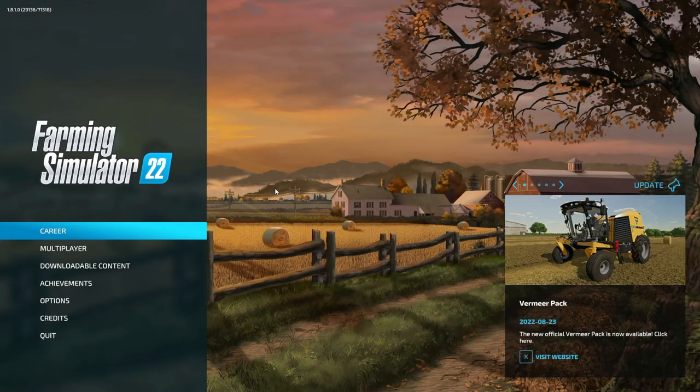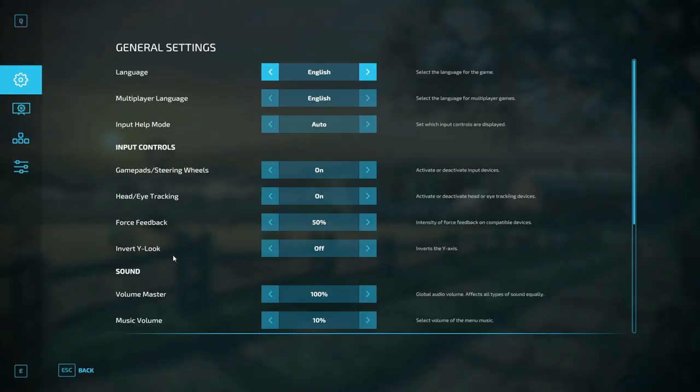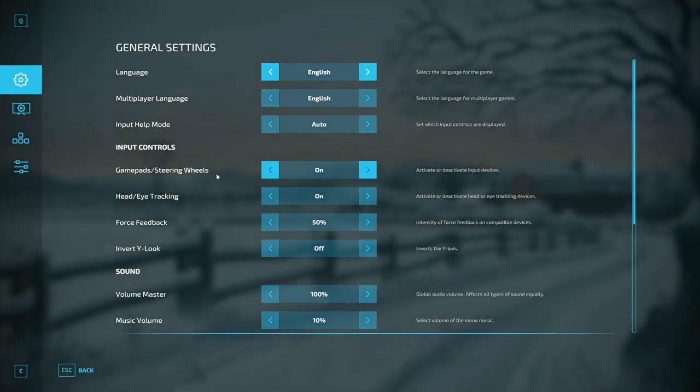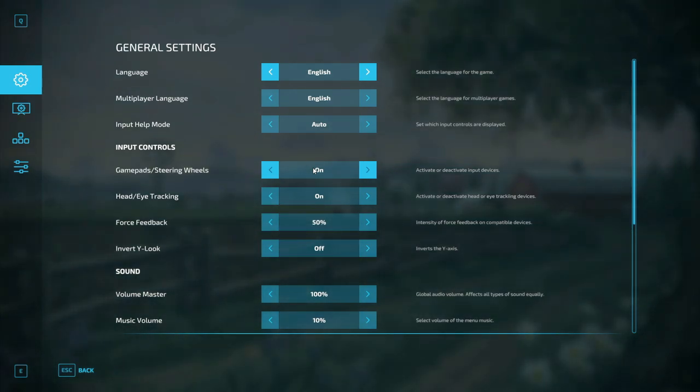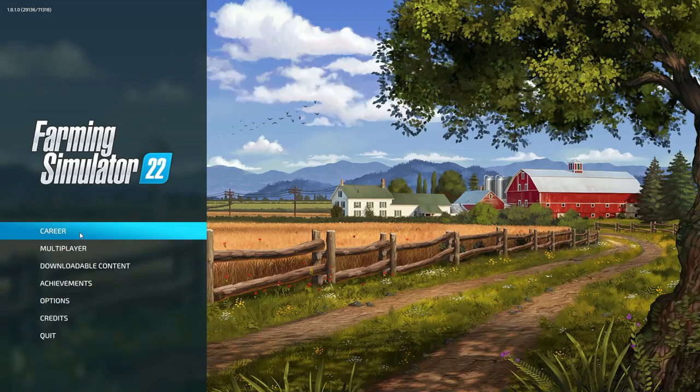The first thing you want to do is go to the main menu of Farming Simulator, go to Options, and under Input Controls make sure 'Game Pads and Steering Wheels' is turned on so it will detect your joysticks. I also play with a Logitech G920 steering wheel alongside these joysticks, so these setups will work with a steering wheel. If you play without one, there may be a couple of different controls for accelerator and turning, but this will still cover the basics. Once that is turned on, go back and start your game.